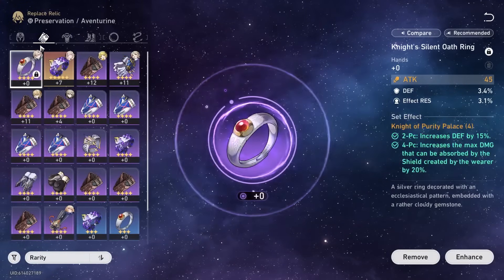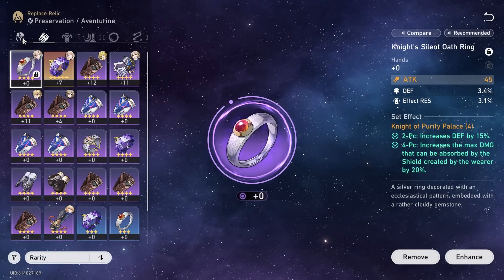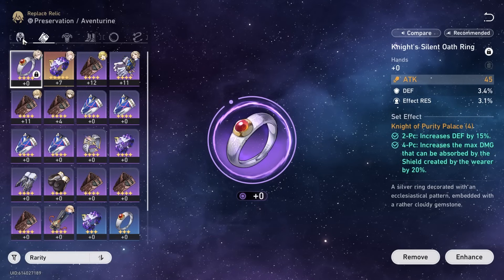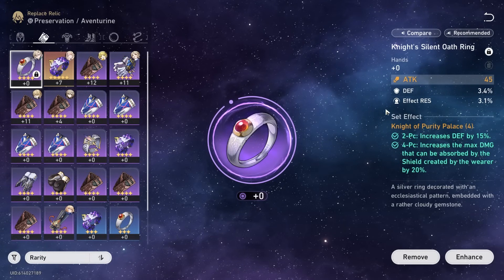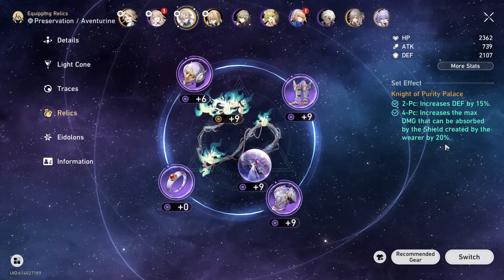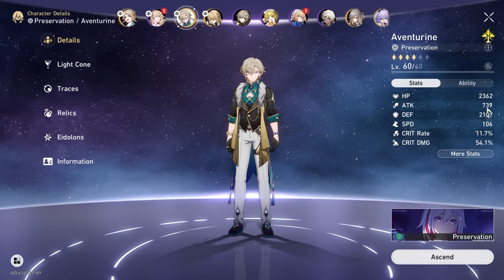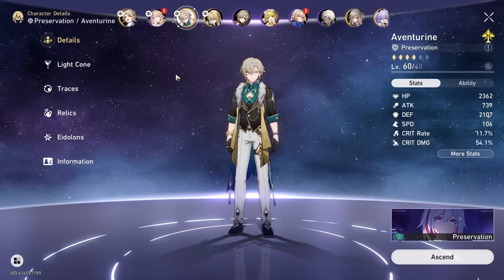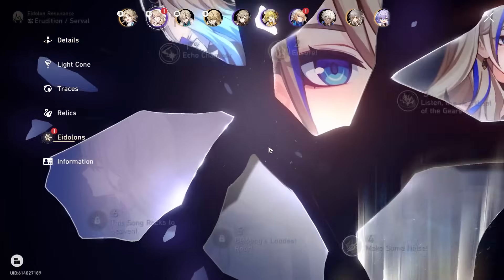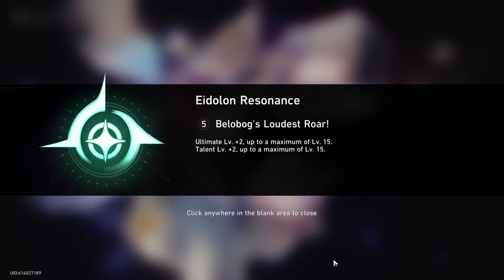Even though with the combination of Luacha having a bunch of healing him, having a bunch of defense plus providing shields, having attack probably wouldn't really matter. So we have this Knight of Purity Palace set - it's around 2000 defense. His attack is pretty mediocre. His crit rate's not good, but that's all I'm going to do for now. I don't know - let me just use her things here. We get to E5, unfortunately we need one more.